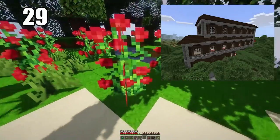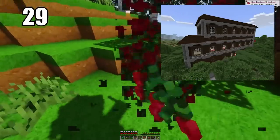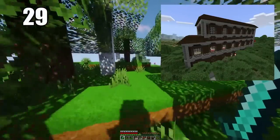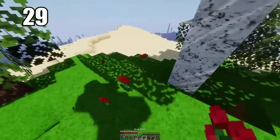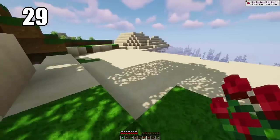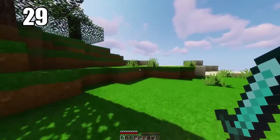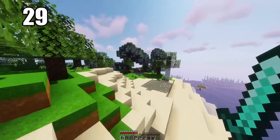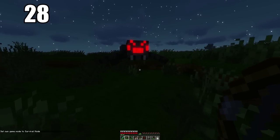Tip 29 is raiding woodland mansions if you know what you're doing and you're ready. These are a little bit hard to raid and come away from alive, but if you're able to do so, most likely you'll come away with a totem of undying. This item, if held in your hand when you die, will instantly revive you — it's really the only way to cheat death in Minecraft and probably the best item in the entire game.